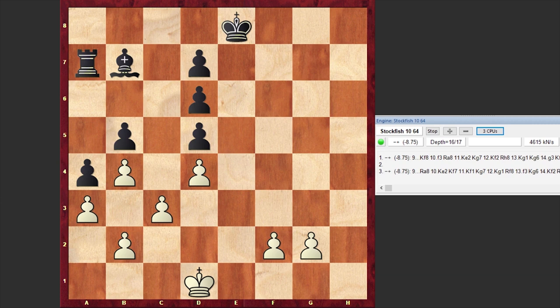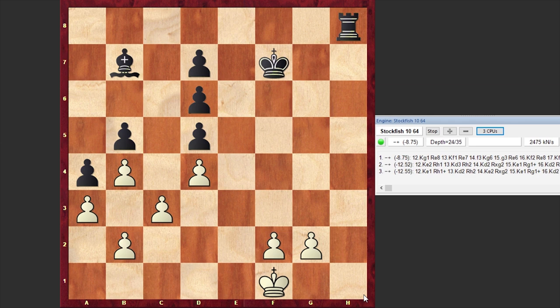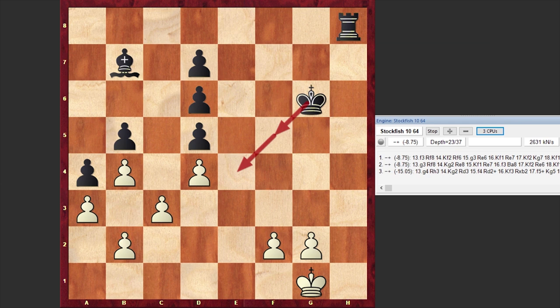Kd1, Kf7 — meanwhile black is freeing the 8th rank in order to activate the rook. Ke1, Ra8, Kf1, Rh8 — black's rook wants to penetrate white's camp, but the white king is just in time: Kg1, and there is no way to make progress. The only thing black can rely on is to bring the king closer.